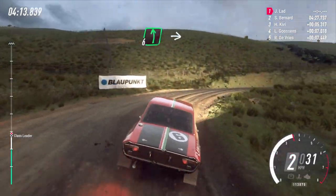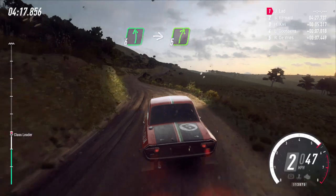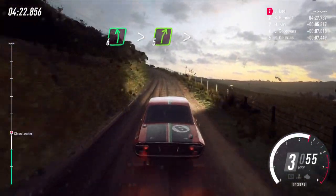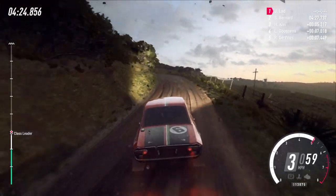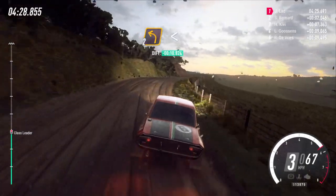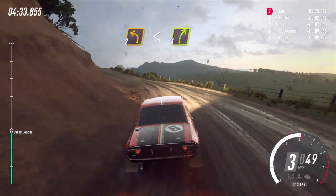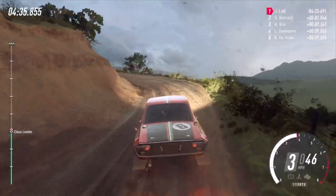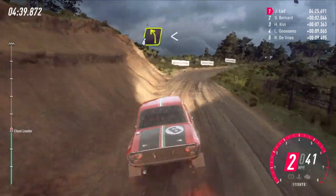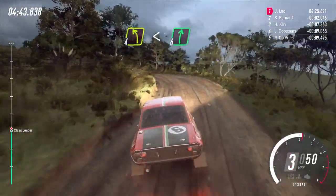Into 5 right, into 6 left long and 3 right long, into 5 right long tightens. Into unseen 2 left extra long, opens into 4 right small cut, small cut, into 4 left long opens of a crest, into 6 right. 70.